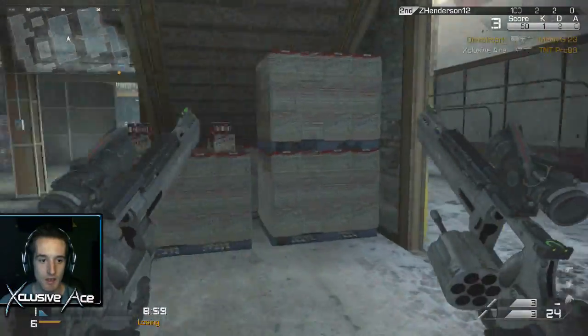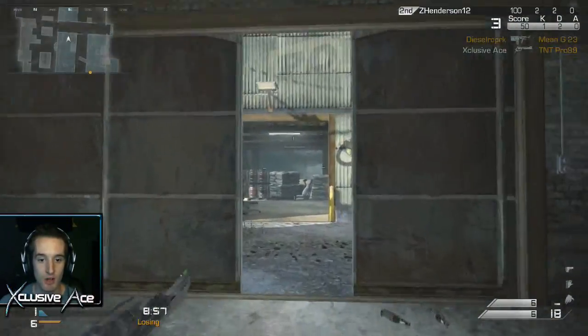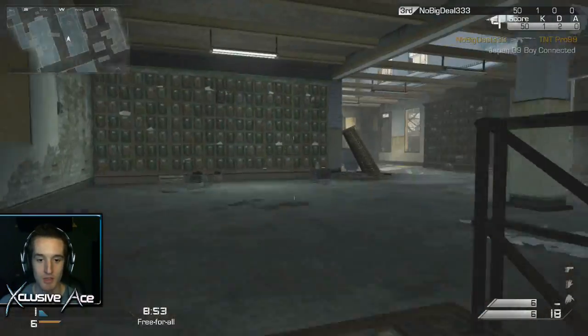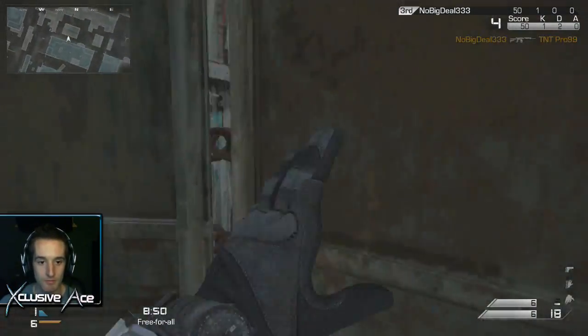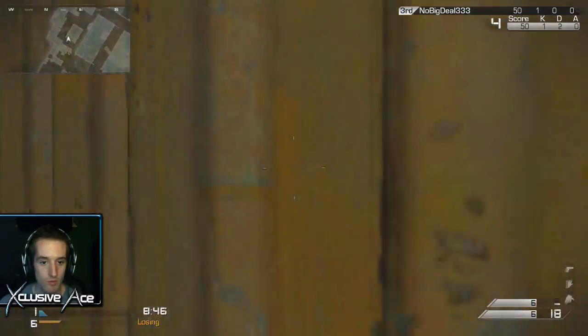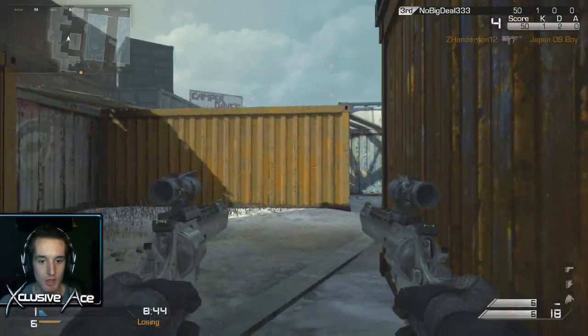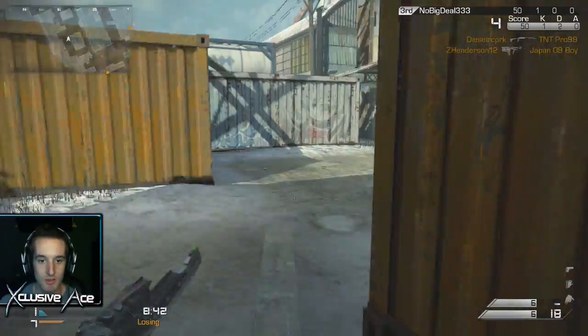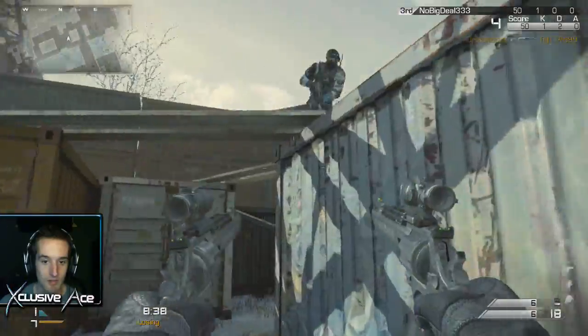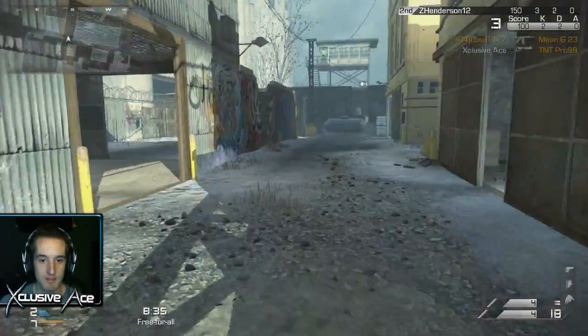That's another tip with these ACOG magnums — if you crouch, it tightens your hip spread up even more. So if you have the time, like you're shooting somebody in the back, definitely do that. And if you go prone, you get an even tighter spread. So that's another thing to keep in mind, though I never really do it.